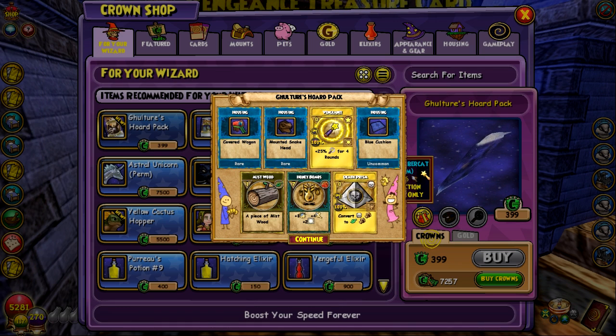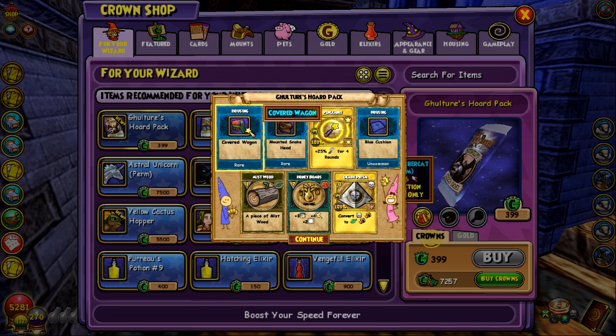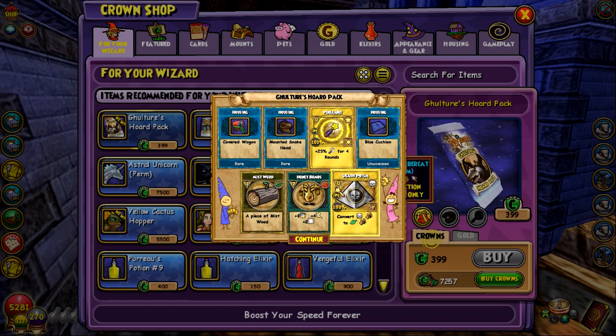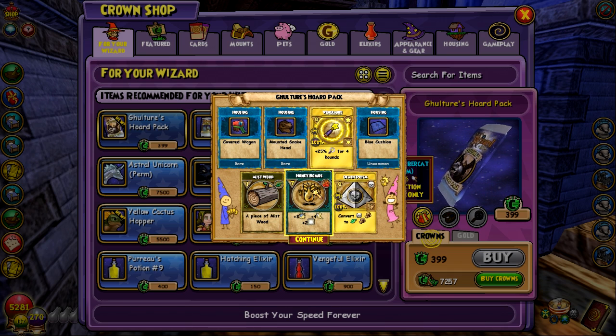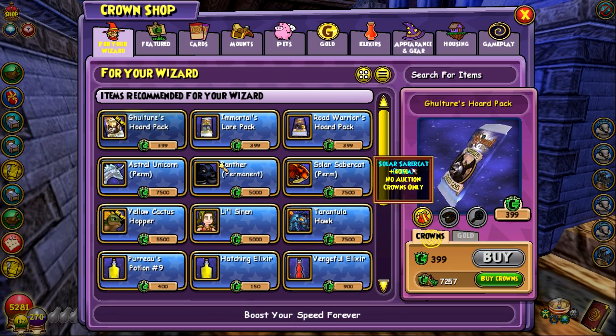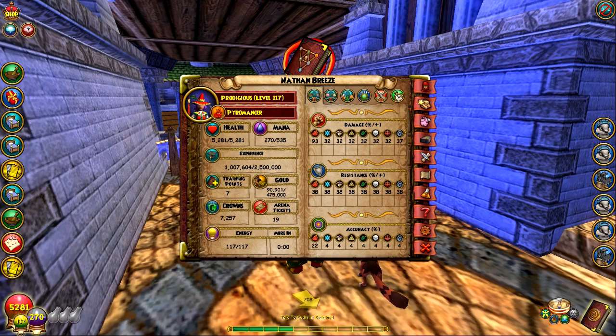Okay, so we're not getting anything. We're getting a mounted snake head, covered wagon, blue cushion, a piece of mistwood, some honey bombs, and a death prism. Awesome. We're going to open up another one — but first we have to get rid of all this junk.